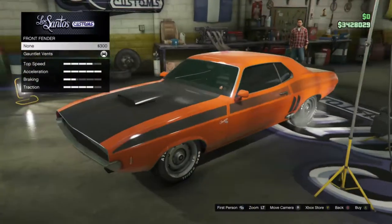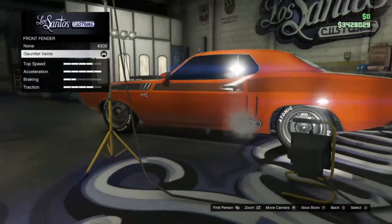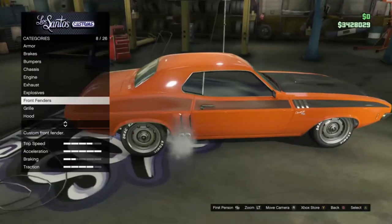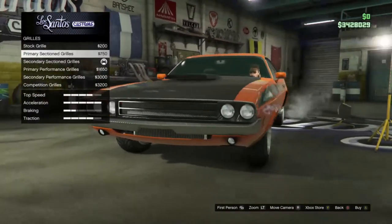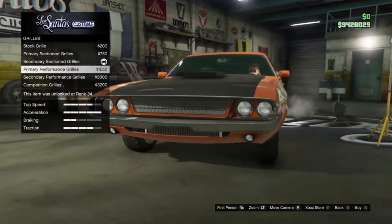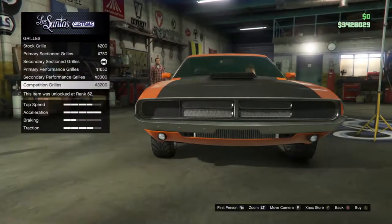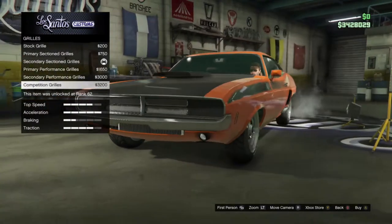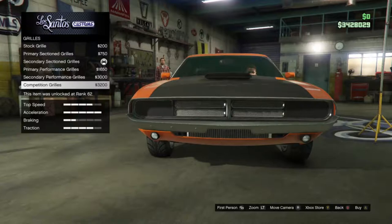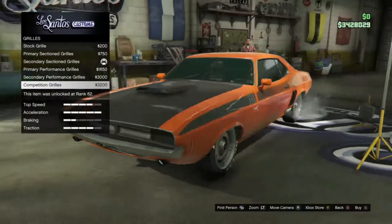Front fenders give you stock or Gauntlet vents — three little chrome bits on either side. The grille has stock, primary color, secondary color, another primary without the center piece, secondary with the same, and the competition grille where the black sections around the lights actually retract when you turn the headlights on.